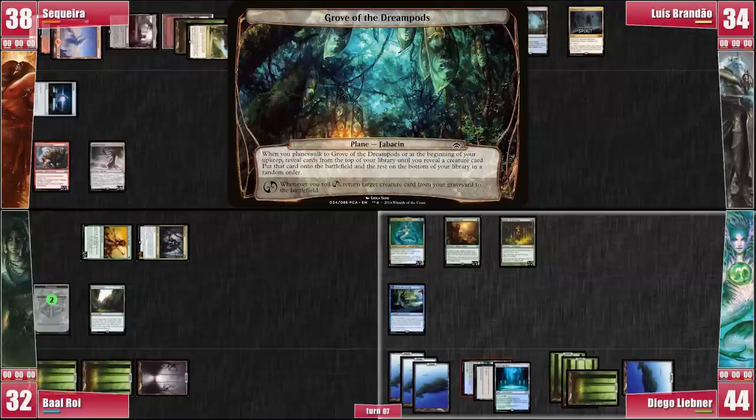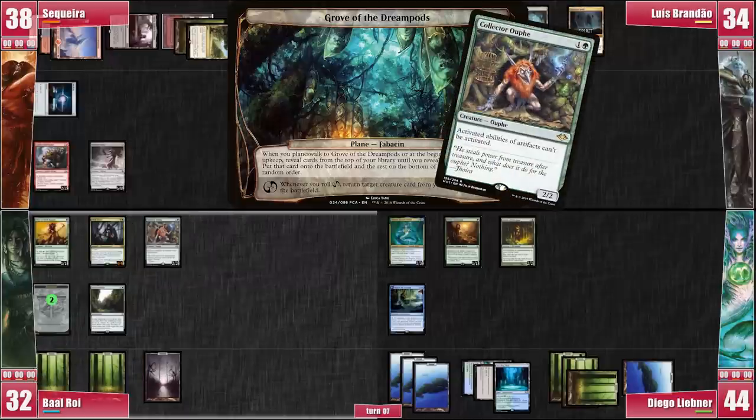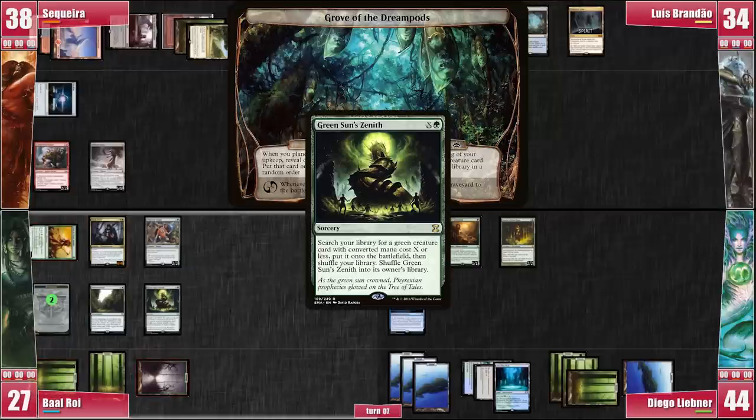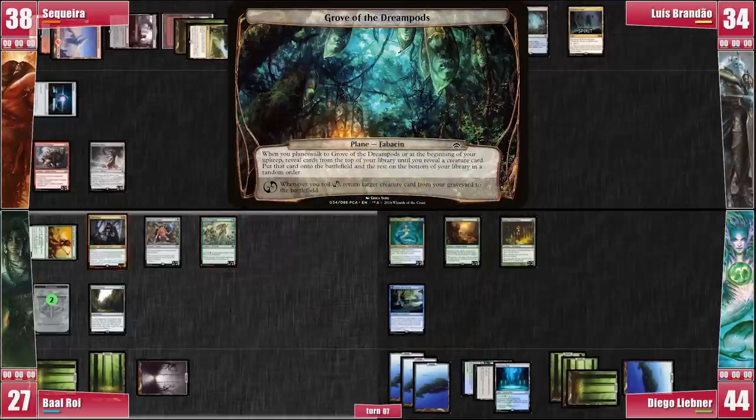Not too thrilled about me potentially getting some large creatures, Libner rolls the Planar Die three times but all of them result in nothing. He passes to Baal. On his upkeep, the Grove of Dreamden Pods gives Baal a Collector Ouphe — me and Luis grunt. He then loses four life to the Sylvan Library. Baal doesn't get anything out of the Planar Die. He casts a Green Sun's Zenith to search his library. I'm guessing it's probably a Priest of Titania when Luis asks about it. We all pass priority and I'm right — the Priest enters the battlefield and the Zenith goes back to the library.